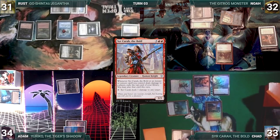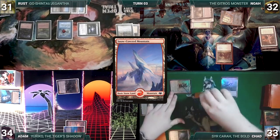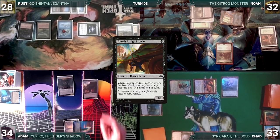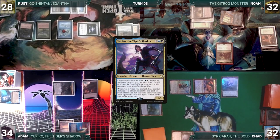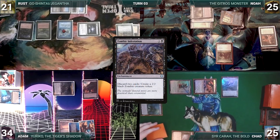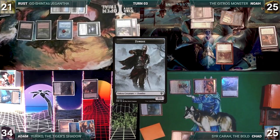Sir Kera triggers and Chad exiles Pyroblast, Wheel of Misfortune, and 2 Snow-Covered Mountains. He moves to combat and attacks Rust with Dragon's Rage Channeler, which now has Delirium. Rust takes it and Chad gives the turn to Adam. Adam draws and casts Fourth Bridge Prowler, targeting Chad's Treasure Nabber. He moves to combat and attacks Chad with Yuriko. Chad takes it and Yuriko triggers — Adam reveals Commandeer and each opponent loses 7. In his second main phase, Adam plays an Island and passes. At the end of Adam's turn, Rust activates Zombie Infestation, discarding Giganta the Wellspring and Treason Isogar, creating a 2/2 Zombie. The turn moves to Rust.